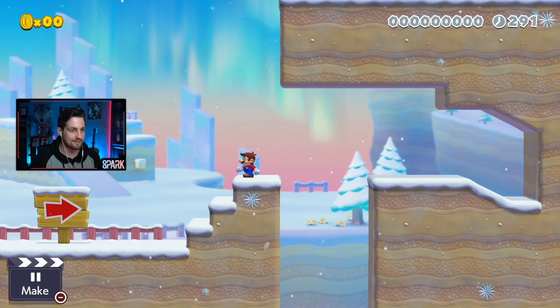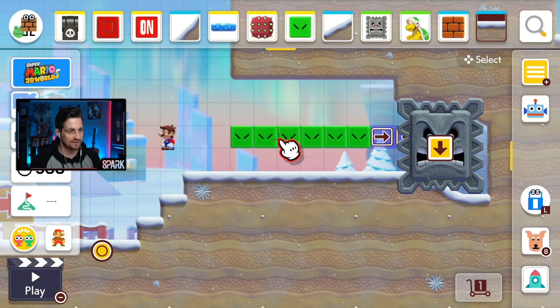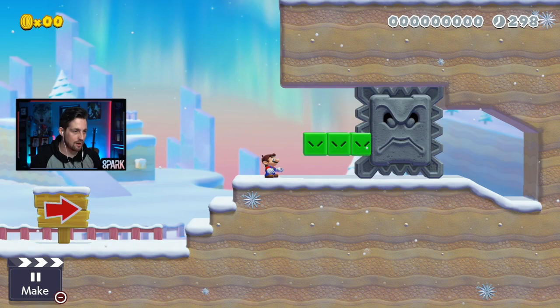Glitch 8.2 is very similar to the previous glitch. If I remove one block from the snake block and start this, instead of warping the thwomp over to the left, it will actually just kill it for some reason. RIP.